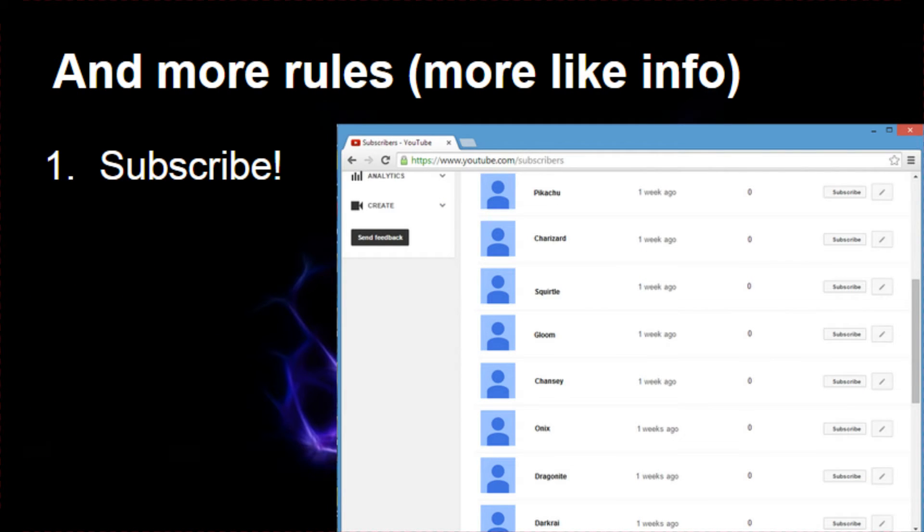Number one: to enter this giveaway, you've got to subscribe, and I'll see you in my subscription feed. You can see right there — we've got Pikachu subscribing to me, Charizard is a subscriber. You've got to subscribe and I'll see that you subscribed. If you don't have your YouTube account enabled to public, then I cannot account for that and you're technically not in the competition, because I won't be able to see it — unless I see it in the comments. If I don't see you in my list because you set your account to private, I apologize — that's in your settings. But if you do subscribe and set it to public, I'll see you in my subscription list.